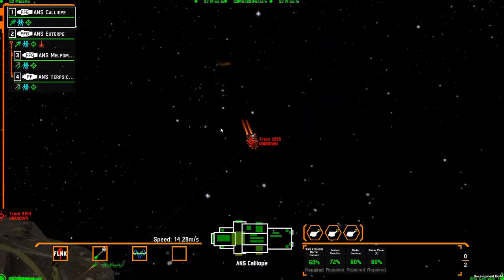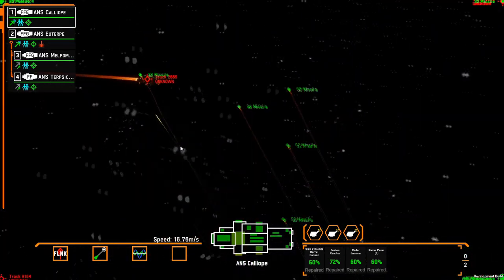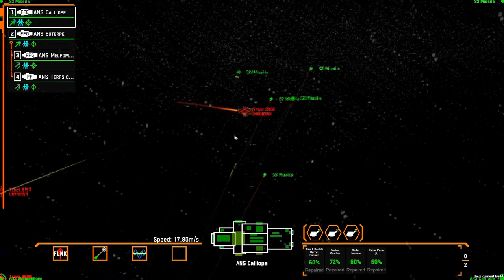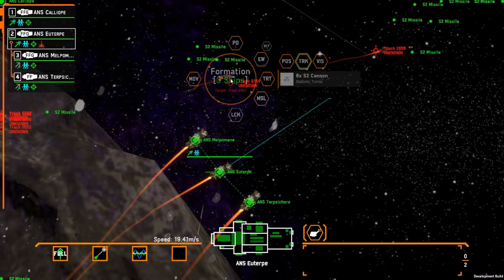You create your fleet, you join a match, you fight the enemy, and — if the ships weren't as durable as they are — the match would end, you'd see the battle report, go back to the main menu, and do it all over again.